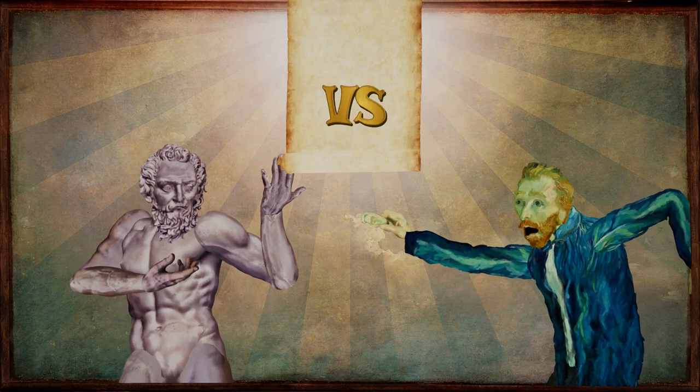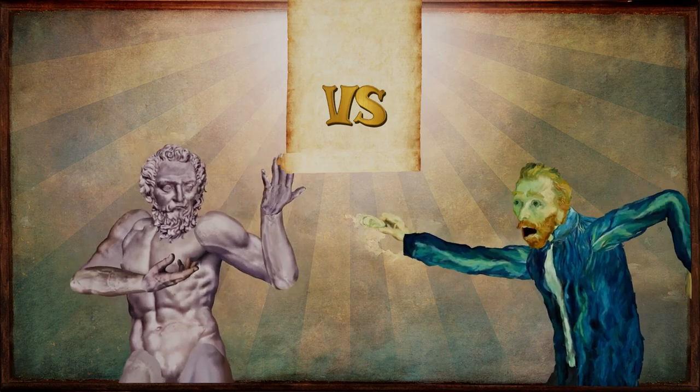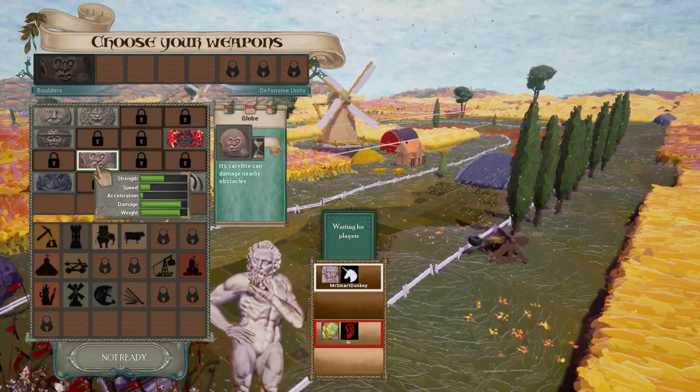The world-renowned painter - it's actually interesting that this level is like the same art style as he painted in, which is pretty cool. And of course he cut off his own ear, which is why that's a thing.